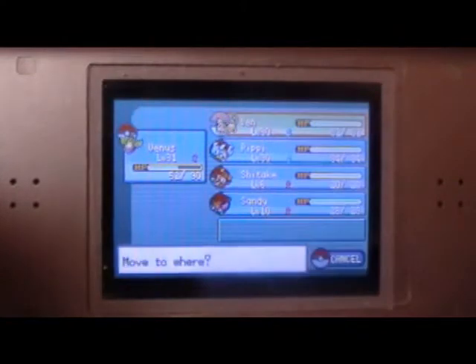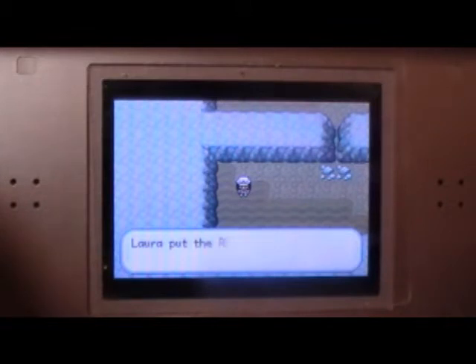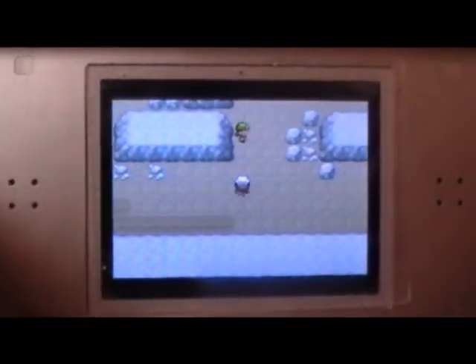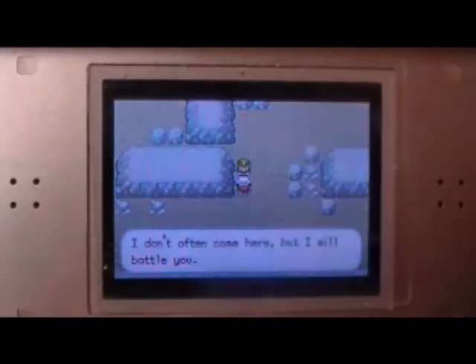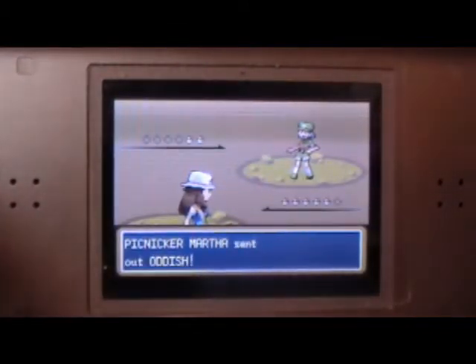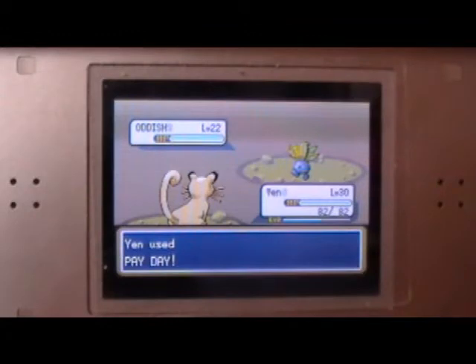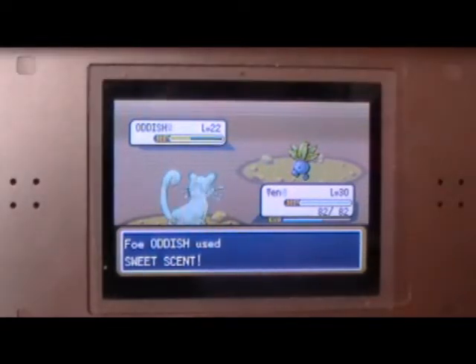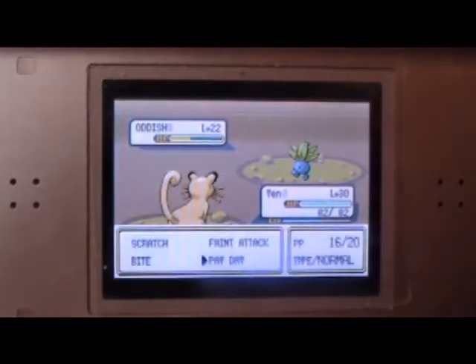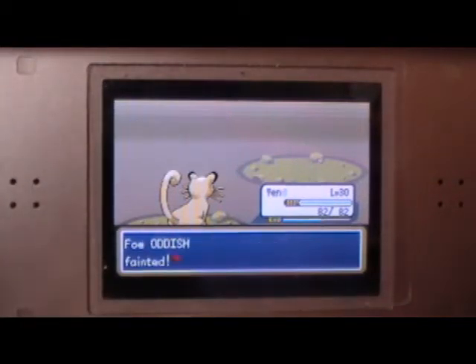We're gonna go and put Yin up front because Yin needs some time to battle. Yes, there's something over here - it's a Revive! Those are very useful. Hello person, I will tackle you. You're a picnic master. You have a grass type - that's okay, Yen can fight grass types.